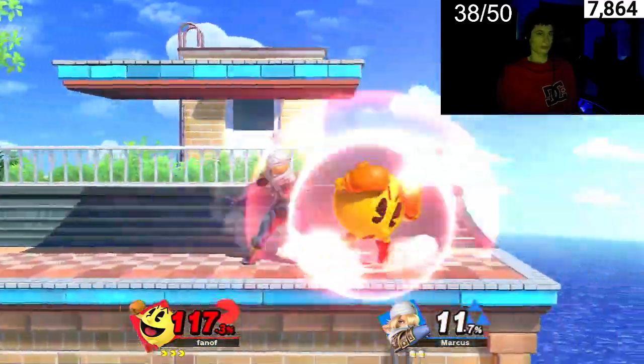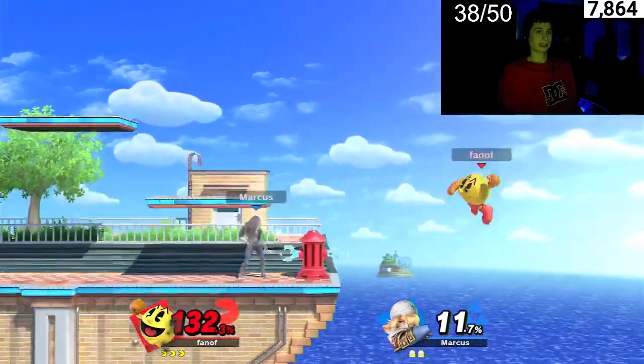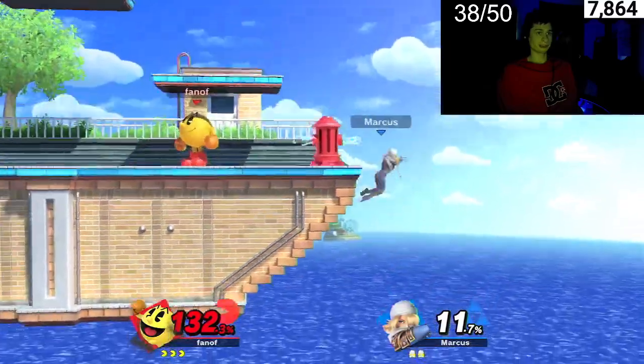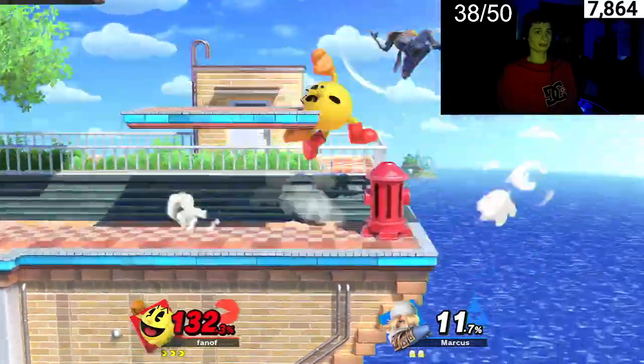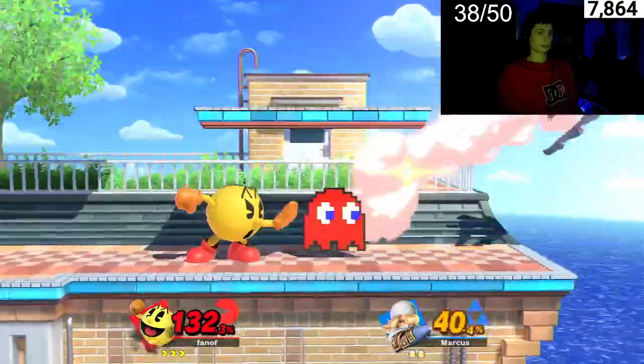Let's get this win first round — that would be amazing so we can move on to the next character. Here's the fire hydrant down B. Spook with the superior normals. Smash attacks don't come in.